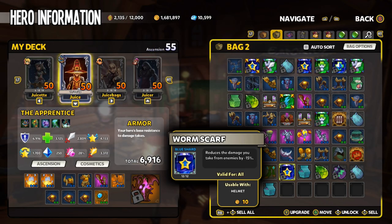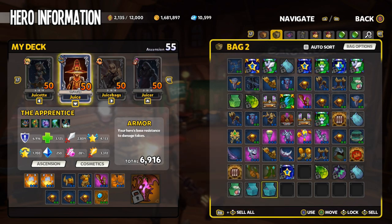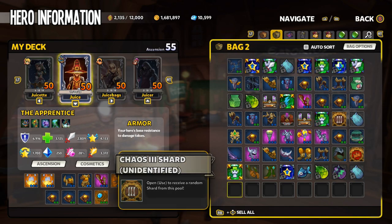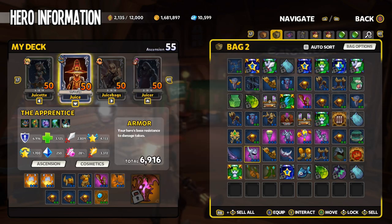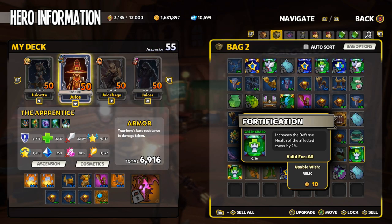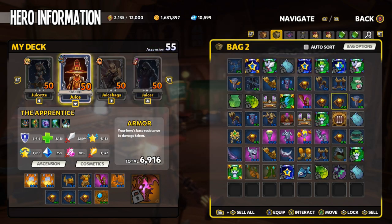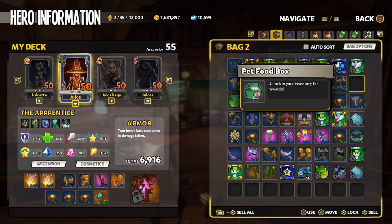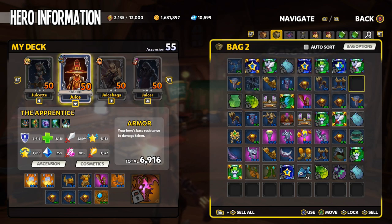Anything else in the bag I'm not worrying about — Monk weapons, Huntress weapons that dropped, I'm basically ignoring all of those. For shards, there's another Fortification shard I'll keep around, and Empowered Bolts — I think I already have a copy. So you're trying to gear one hero out, and everything that drops is going to be based off of that hero's gear.